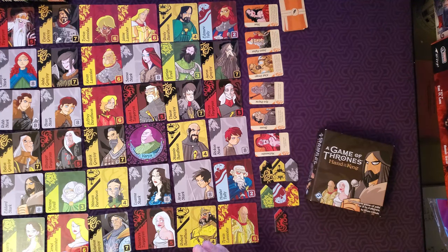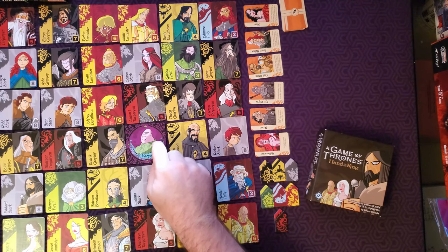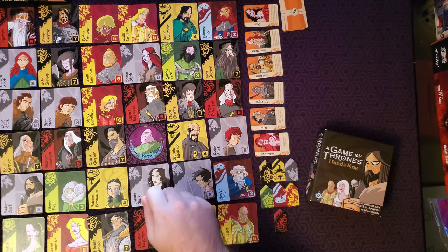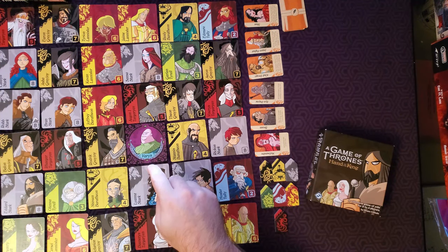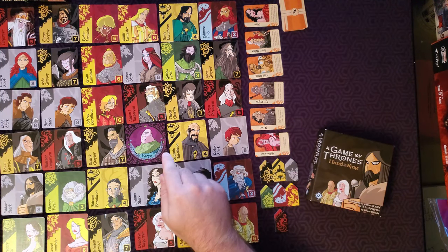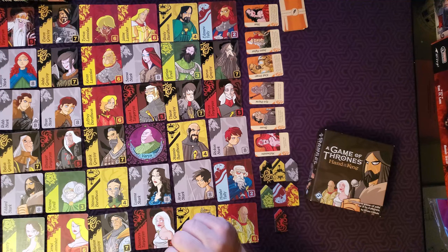During the game, starting with the first player and proceeding clockwise, players will take turns sliding the Varys card along the grid. The Varys card can only move up, down, left, or right — orthogonally, as we call it in the board gaming world.